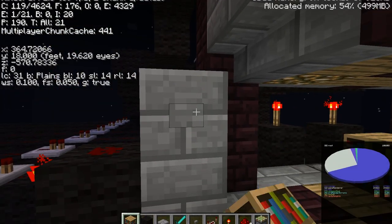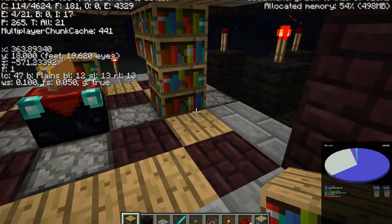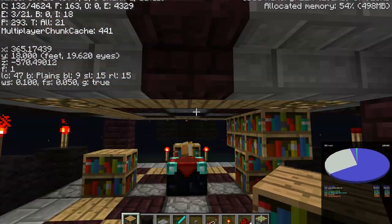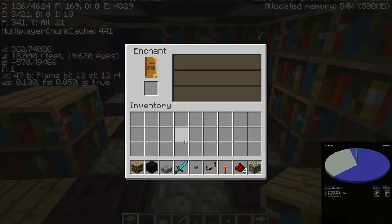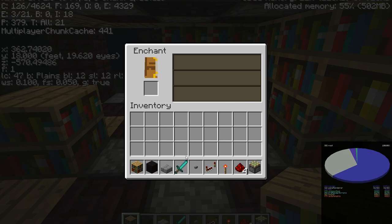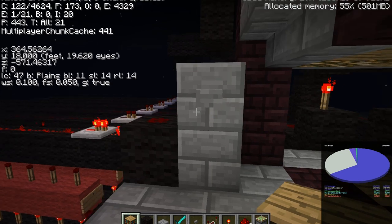With this system, as you can probably tell, it has all 15 bookcases around this little enchanting table and it deploys each one individually. That's why I have all of these wires — there's a total of 15 running to each piston controlling the bookcase. You can see it's going to continue to drop. The nice thing about this system is it gives you much more consistency. Like, we're level 16 now, we'll just drop another bookcase — and level 18. It works pretty much like that throughout the range.